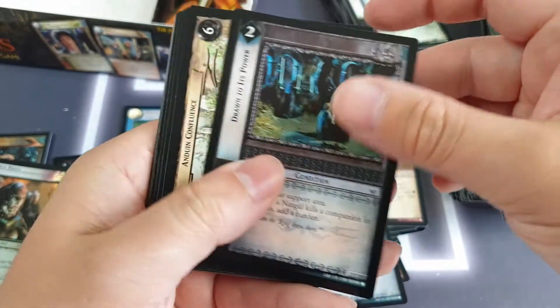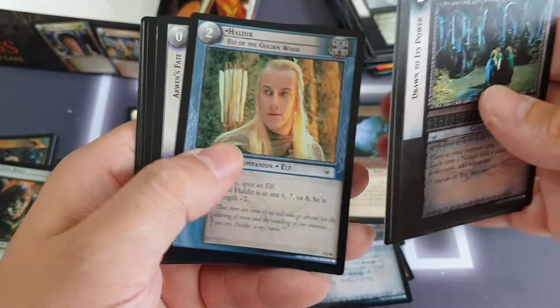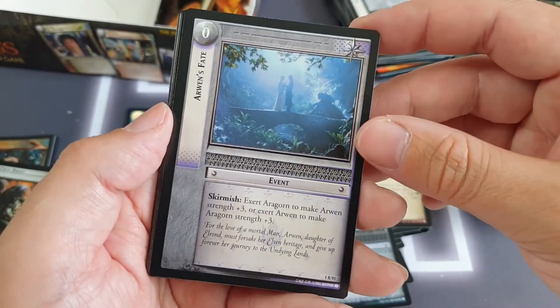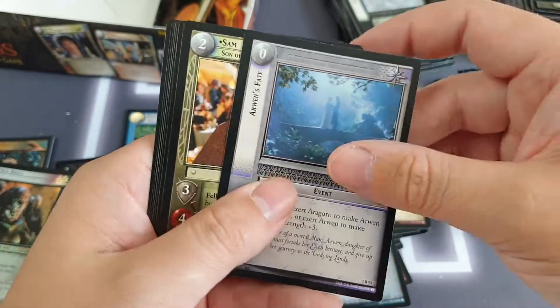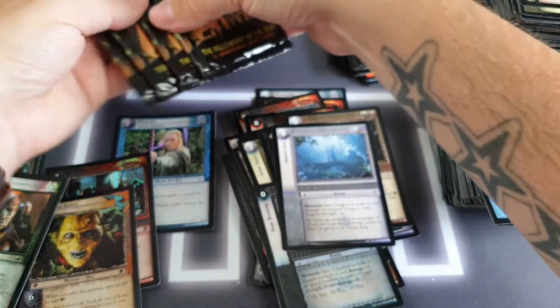Drawn to its Power, Anduin Confluence as a location, we've got Haldir — don't think we've seen him yet — and we've got Arwen's Fate as our rare — an elven event. Nothing of note going through the commons. Let's get rid of the box now — we've got four packs remaining.